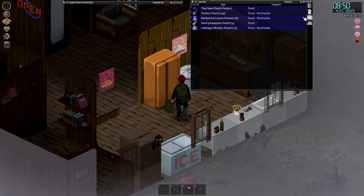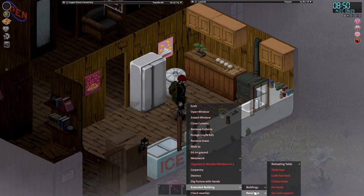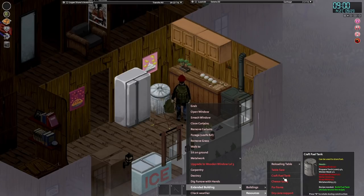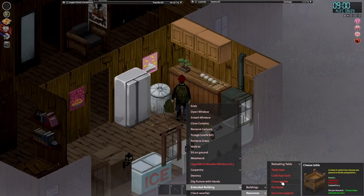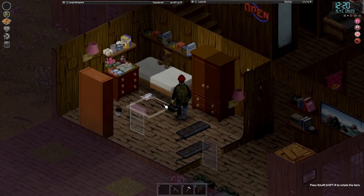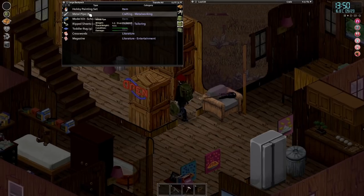I'm hoping with this bear that we've got the right magazines to do stuff. The extended building had a thing for a fur frame - I don't know if that's what we need to skin stuff. At the very least, we can craft fuel tanks. We can craft the reloading table finally, which is amazing. We can craft the cheese table, which is nice. So we're in a good place right now. We've got a lot of electric base - where should we put that? Maybe on the chair there.